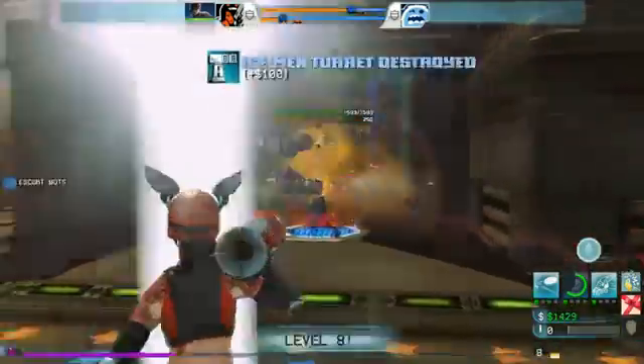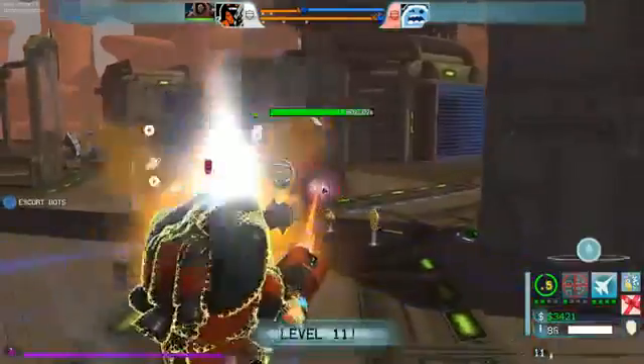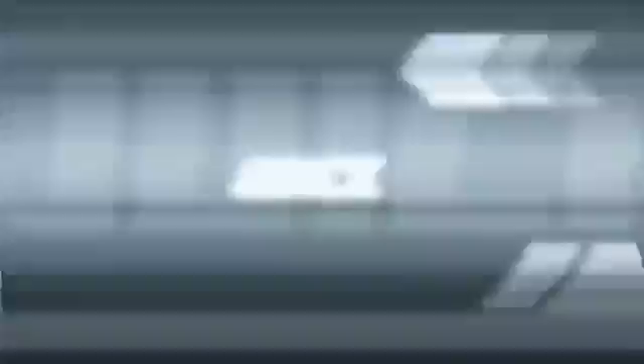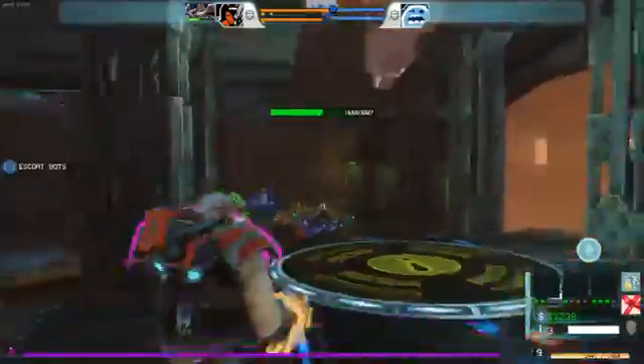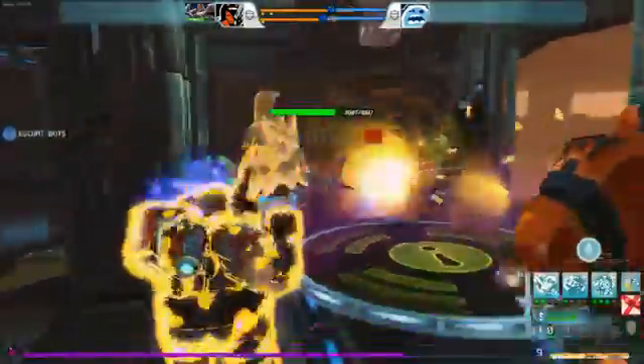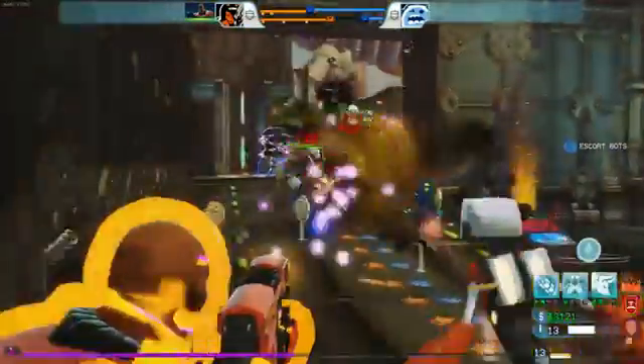As you are out destroying bots, destroying turrets, and killing other players, you'll earn money to level you up and make you more powerful, allowing you to upgrade your skills. As you play and take damage, you'll build your juice bar at the bottom of the screen. When your juice bar is full, you can use juice and become much more powerful for 10 seconds.